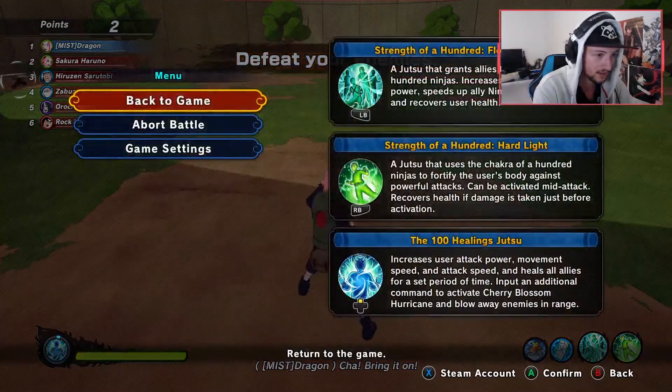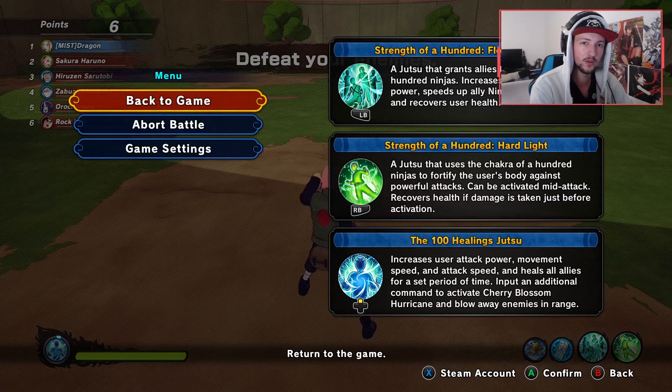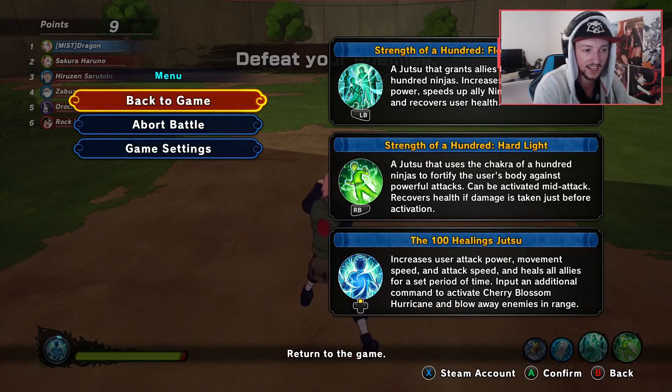Okay, so first off, these are the jutsus. The first one pretty much heals you as well as boosts everyone — like a Ranger-type attack and speed boost.